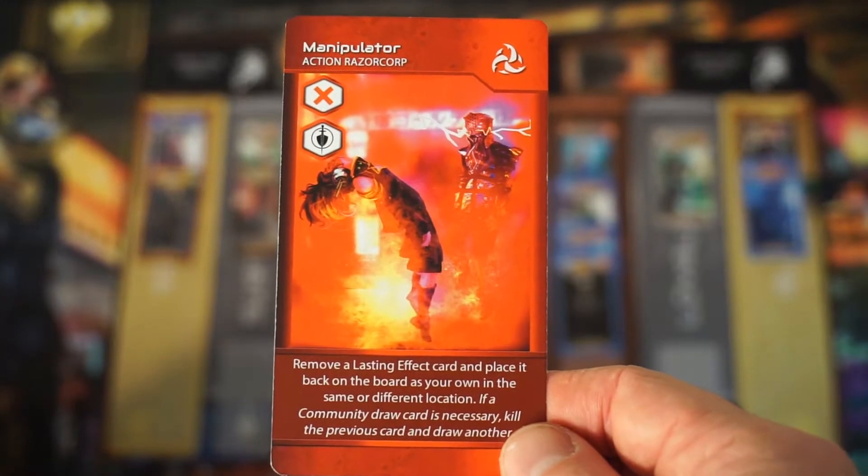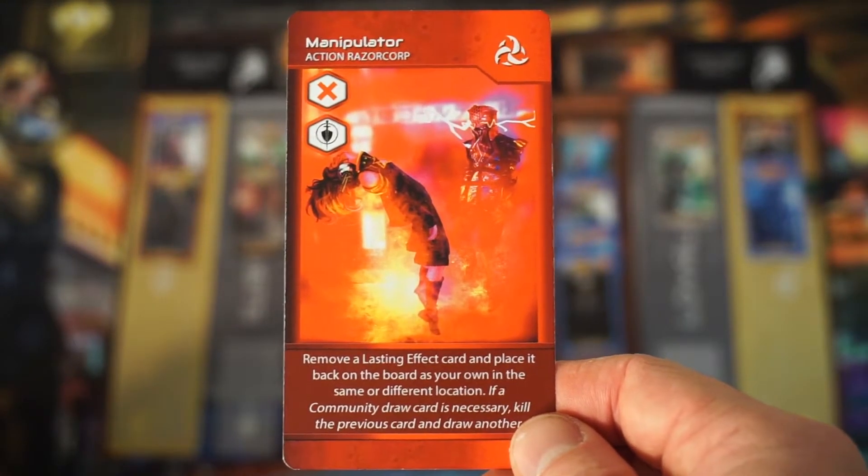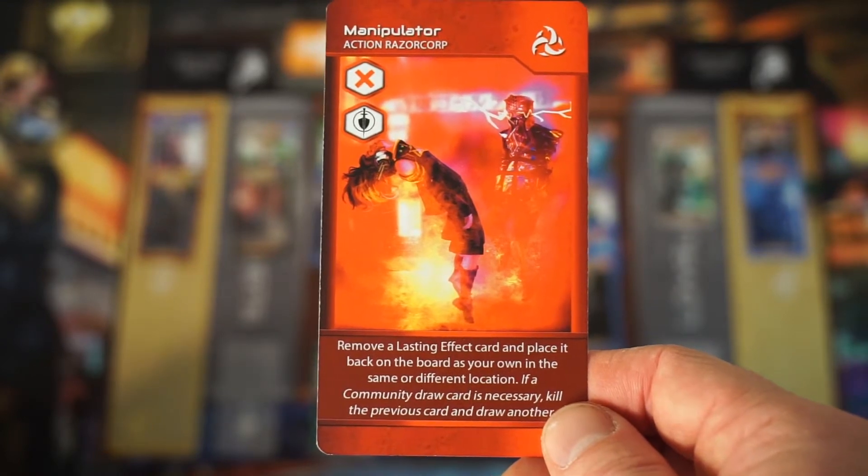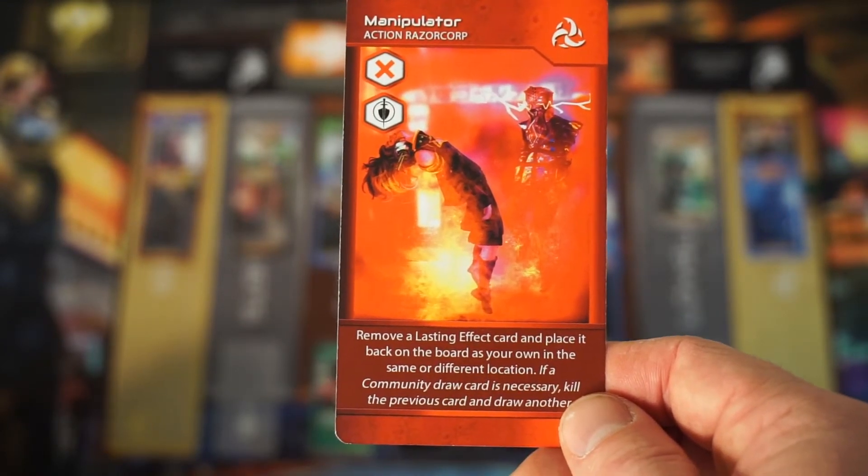Manipulator: remove a lasting effect card and place it back on the board as your own in the same or different location. If a community draw card is necessary, kill the previous card and draw another.